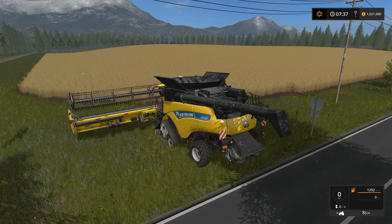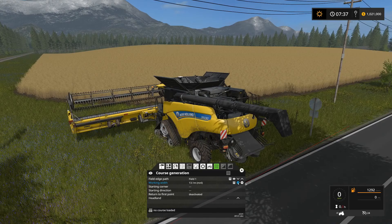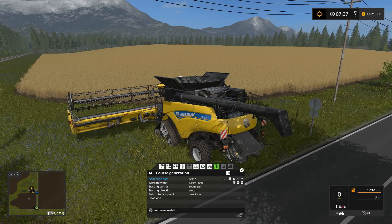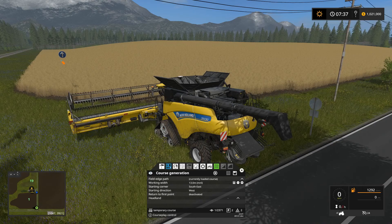To start off, I wanted to approach this field like we normally would. So we would use fieldwork mode and come over here to the course generation tab and select field 1. I always like to dial this down to 13 meters, and then we're going to start in the southeast corner and head west, so we'll generate that course. If we preview it, you can see the course looks pretty normal — we're just going to go down and back, down and back. Nothing too weird about it; that should be a fine course to run.